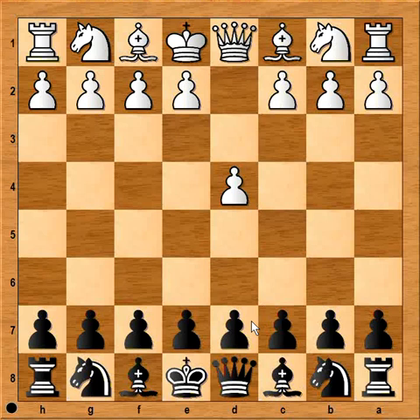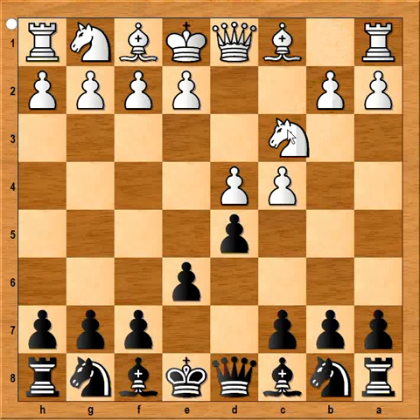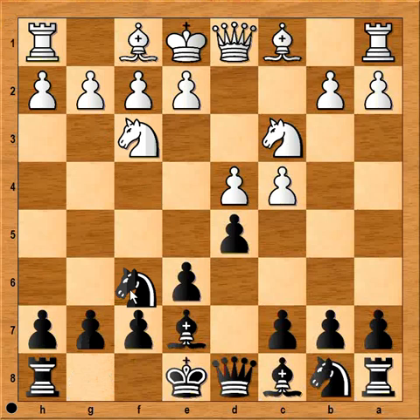Sturua played d5. c4, e6, Nc3, Be7, Nf3, Nf6. So we have the Queen's Gambit Declined.